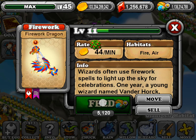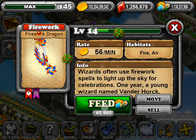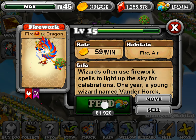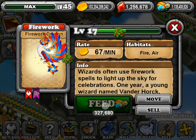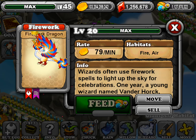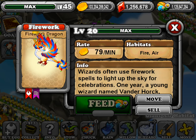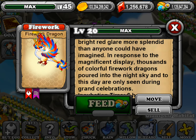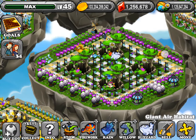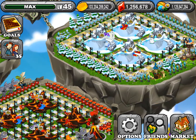You'll see it at level 20 at the end here. At level 10, the rate is 41 coins a minute — just in case you were wondering, because most of you probably only go to level 10. Here's a King Firework Dragon, and a King Firework Dragon gets 79 coins a minute. It's not that great with coins, but it looks really cool.